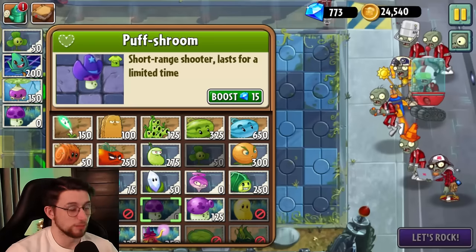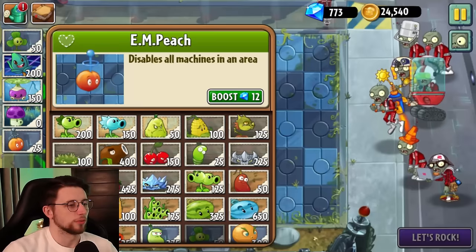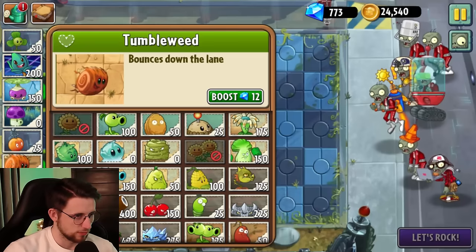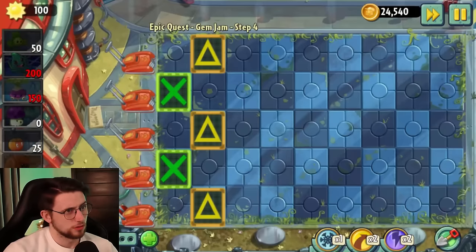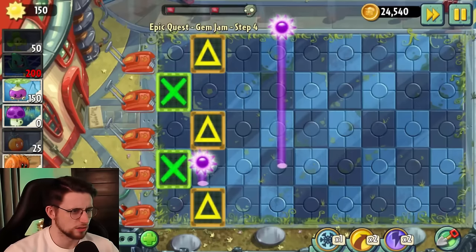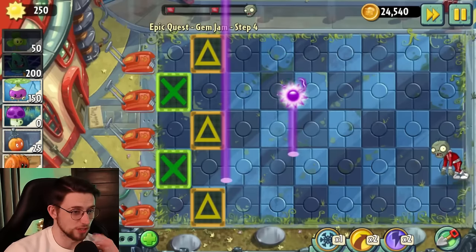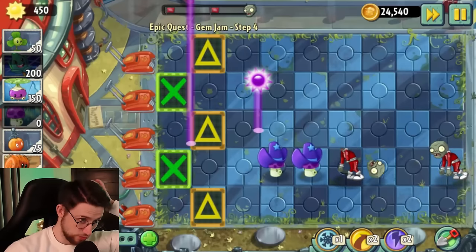I can't remember the name of the outfit — I'd make a joke about it but my memory does not serve. So we'll bring Ian Peach, Tumbleweed, Iceberg Lettuce — let's see how this goes. I just want to know what the laptop guy does, he's got me intrigued. Does he like download porn to your game and you just get banned? The more I can use the Puff Shrooms to get this done, the more I can just save up.